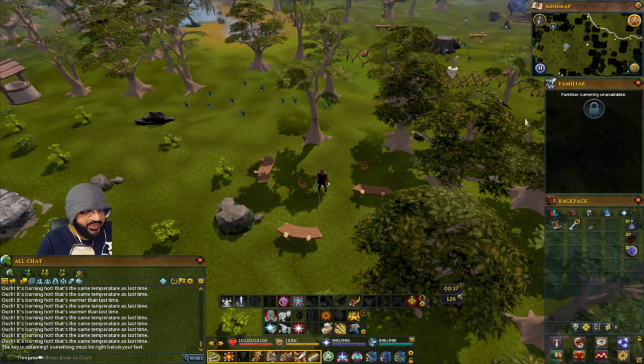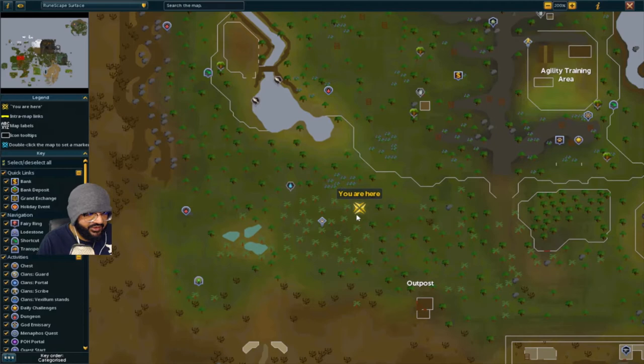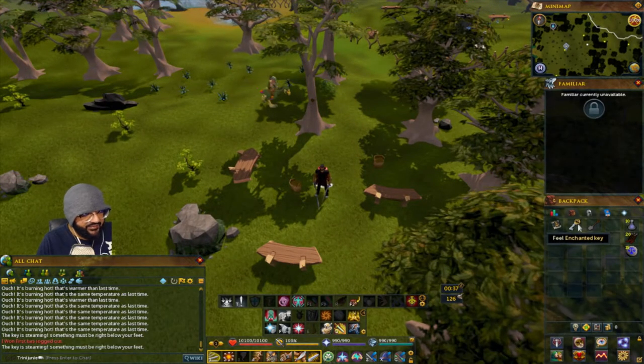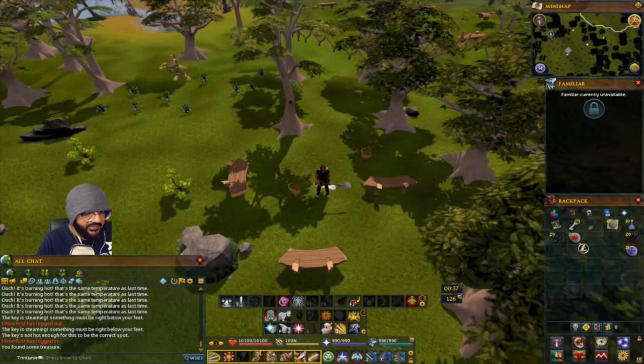For the outpost one, from the outpost just head a little northwest. It's going to be near the hunter training area, by these three little benches. Feel the key — when it's steaming, dig with the spade and you'll get the treasure.